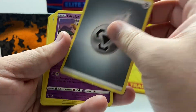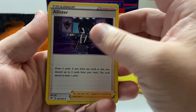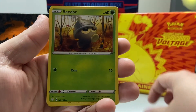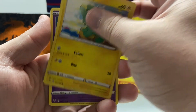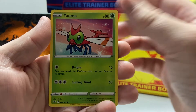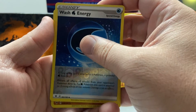Not fire, definitely not fire. Girafarig, Alistair, Cramorant, Clefairy, Fampi, Yanma — and a reverse holo Wash Energy.